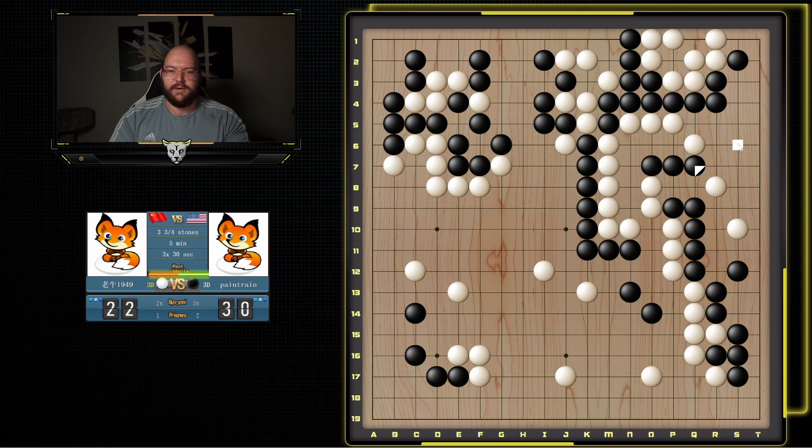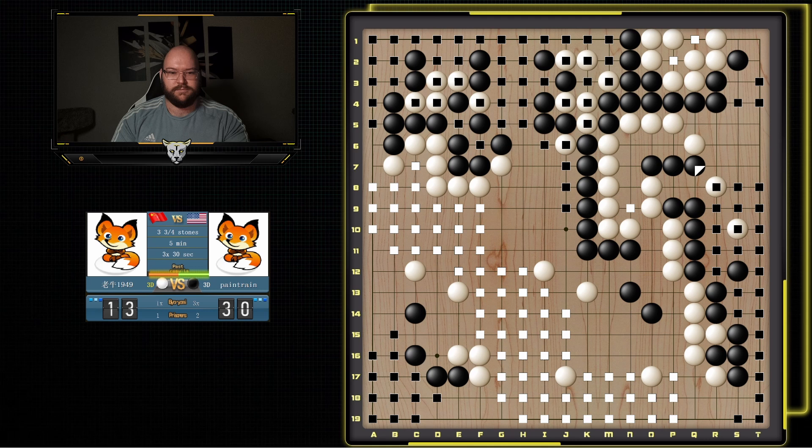And now if he plays here, I probably just block here. Maybe I should cut right away because it should be sente. Because he has to come back and defend his cutting point here. Lots of things I can do. So I'm not quite sure what he's going to do to get out of this. Because I don't think he can live everywhere now. But I think I'm already ahead with just this. Yeah, the score estimator — even though it's counting wrong — says I'm winning by about 26 points.